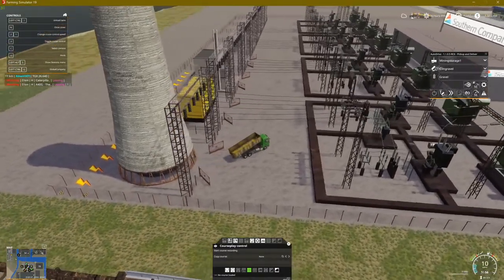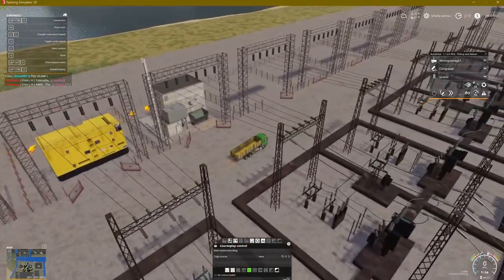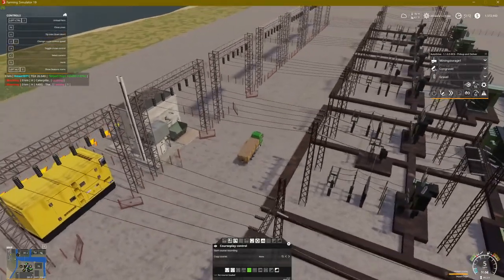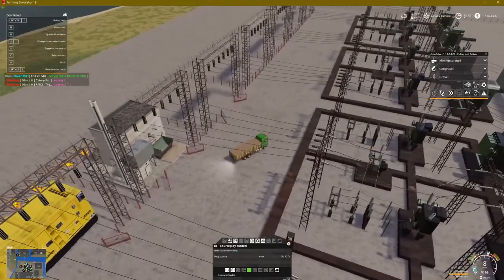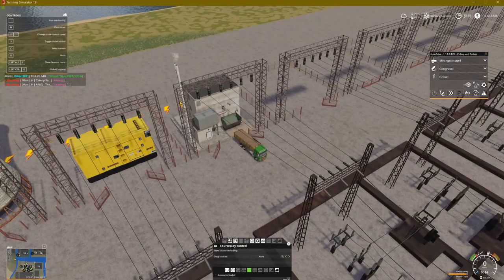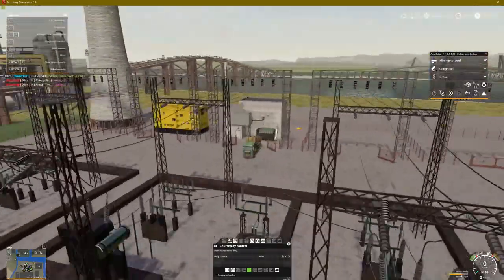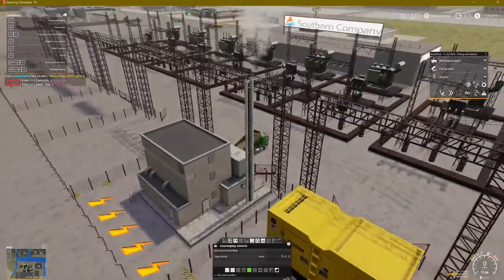Now I'm going to get some wood chips and get the bio module going. You would bring wood chips over — I'm cheating but I don't have any barging set up. Same thing: you put wood chips in this slot. It's a good way to get rid of all those extra wood chips you have on the map — make power with them. You want to put your wood chips in this one. See, now it's already working; you can see the smoke coming out, same with the coal.